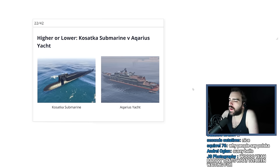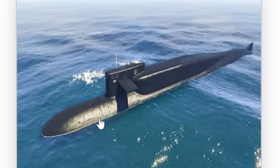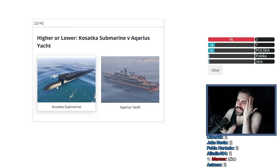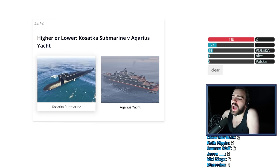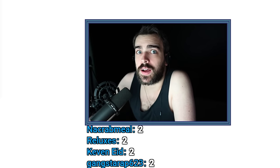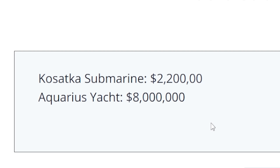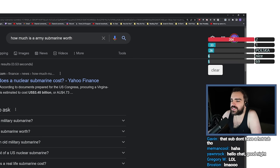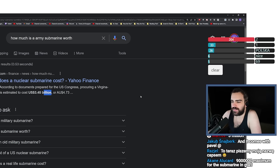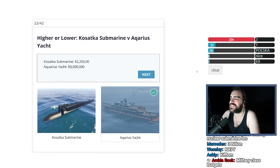Kosatka Submarine versus Aquarius Yacht. The yacht was like $5 million, right? And the submarine — I've purchased this, so it can't be that expensive. This is like $3 million and the yacht is like $5 million. I own the submarine, therefore it cannot be too expensive — I think I spent my Criminal Mastermind money on it. $8 million for the yacht and $2.2 million for the submarine. You know how much submarines cost in real life, chat? A Virginia-class submarine is estimated to cost $3.45 billion. The one time GTA Online is having prices under real life.